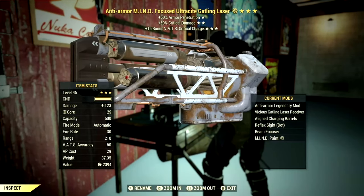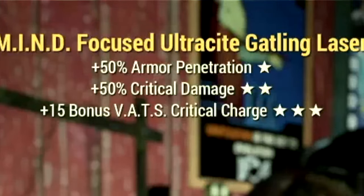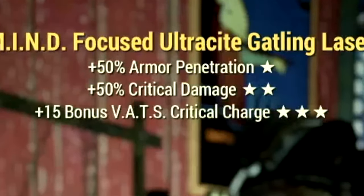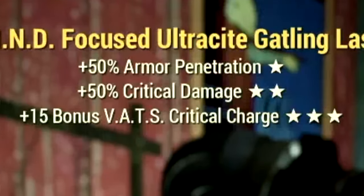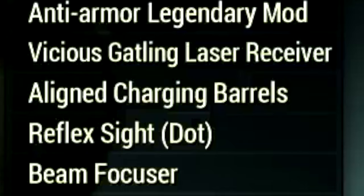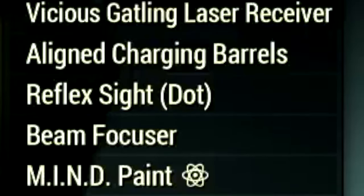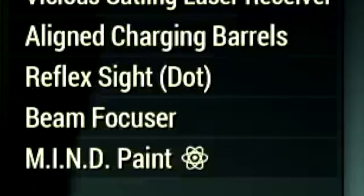Starting off on the weapon, this is my 3-star legendary Ultrasight Gatling Laser that we're going to be using for the video. The main legendary effect is the anti-armor effect, which is a plus 50% armor penetration, plus 50% VATS critical damage, and also a plus 15 bonus VATS critical charge. Over the mods, we're using the Vicious Gatling Laser Receiver, Aligned Charging Barrels, Reflex Sight Dot, Beam Focuser, and the Mind Paint.